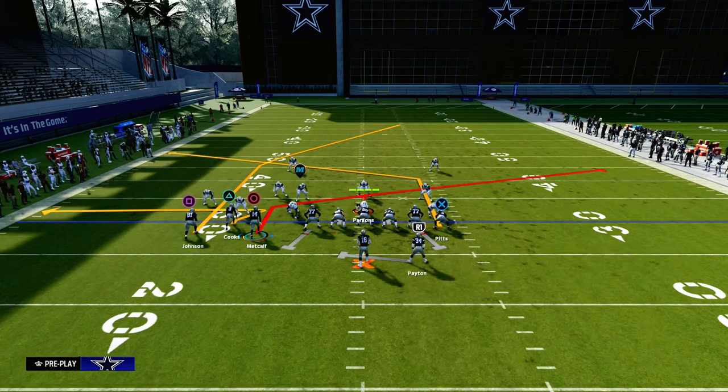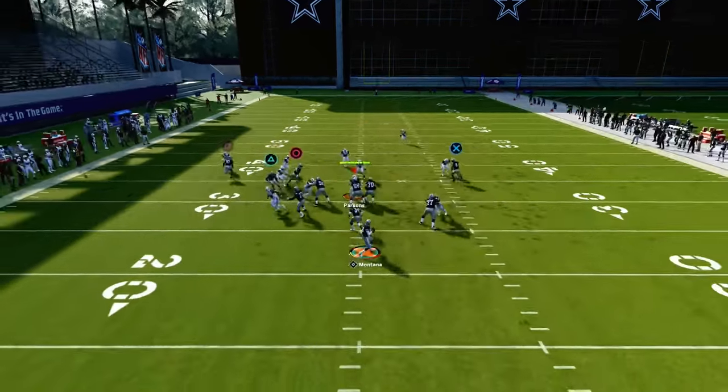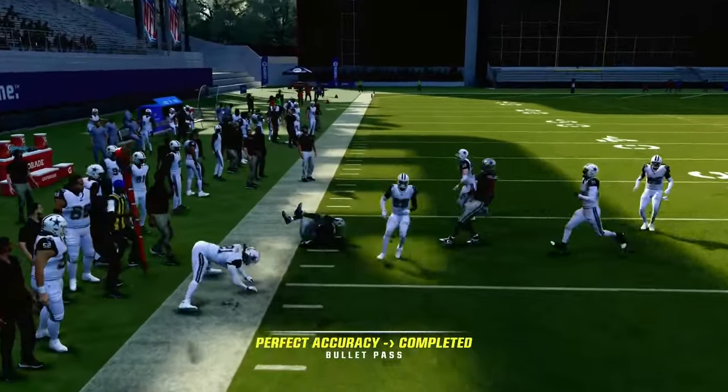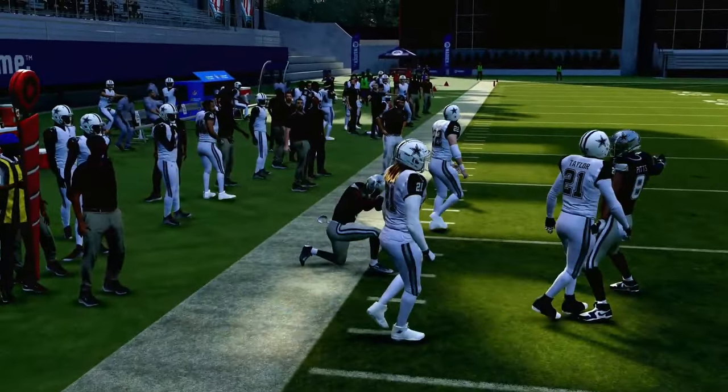We are going to slant our inside trips receiver, and then we are going to post our tight end. This is known as the slant post concept, and it's truly probably one of the best ways to attack man coverage, because pretty much every route on the play is going to consistently win and get you separation against man coverage.